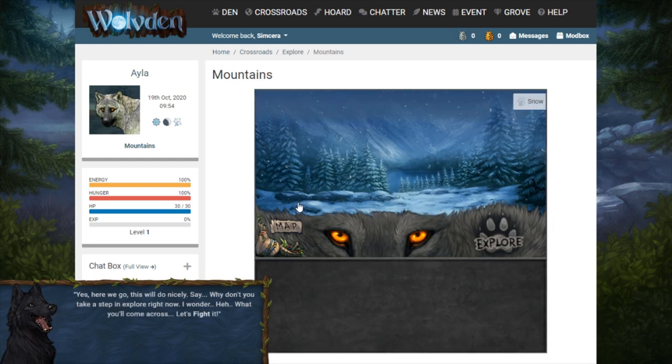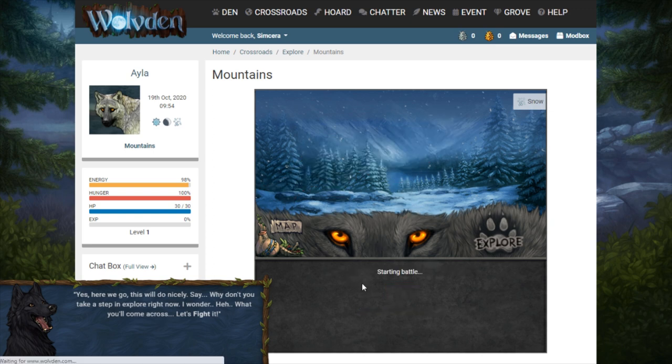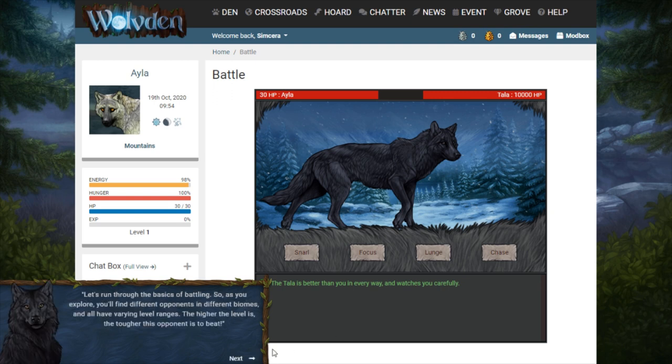Say, why don't you take a step and explore right now? I wonder what you'll come across. Looks like it's night too. We're going to fight a lone wolf — starting battle. Okay, so we're actually fighting Tala. As you explore you'll find different opponents in different biomes and all have varying level ranges. The higher the level, the tougher the opponent. It is generally expected that harder biomes will have harder opponents, so expect more difficulty in taking down your enemies.